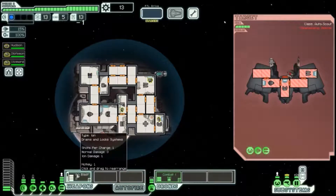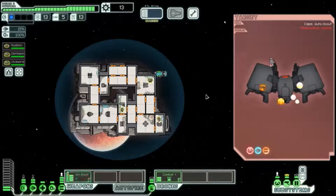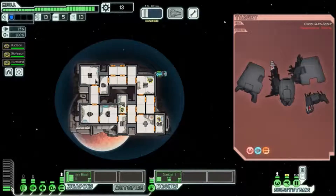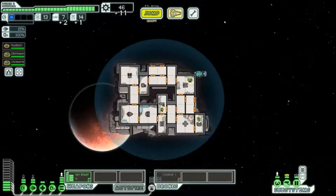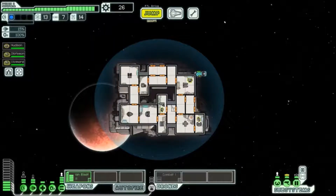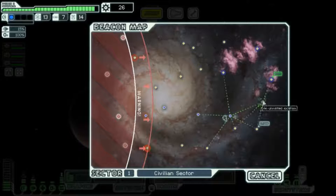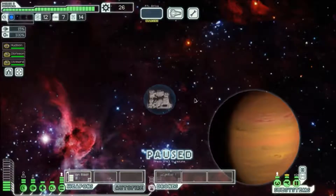We're gonna disable the weapons. Their missiles bypass shields, but that was easy. Salvage what I can - salvage everything. Not perfect though, I still need one more piece of scrap to upgrade my shield again. This game's great.